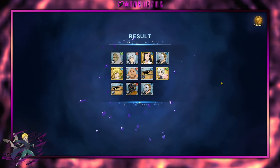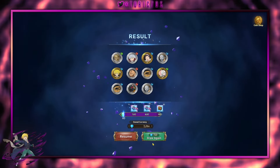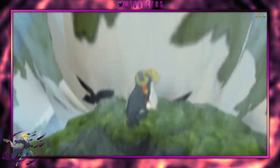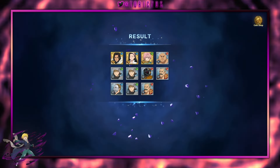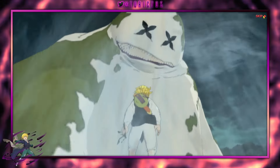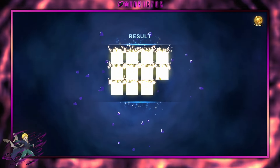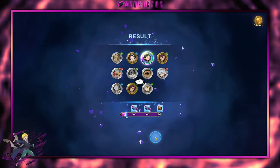I'll do Escanor. Also theoretically, Lance is rate up right now, so I should see him more throughout the summons. We're banking on probability working in our favor. Red Texan and nothing. This is traditionally where the decline happens — we're going to see how terrible this second rotation may or may not become. So far we're 90 in and it's been terrible. The SSR dupes have been few and far between. I've seen a lot of Roxy, a lot of King.